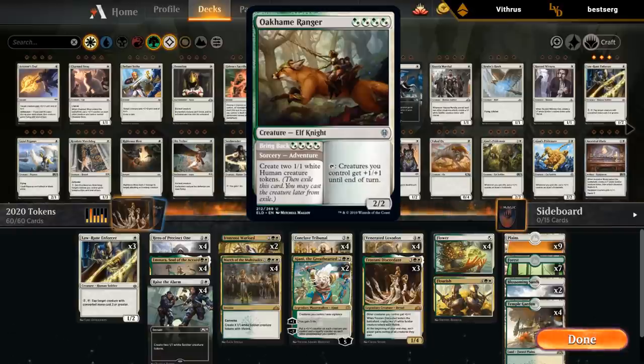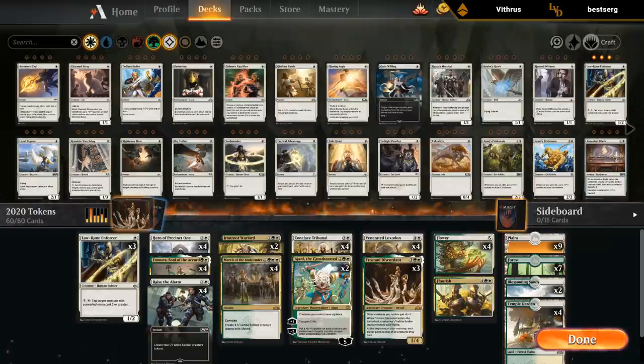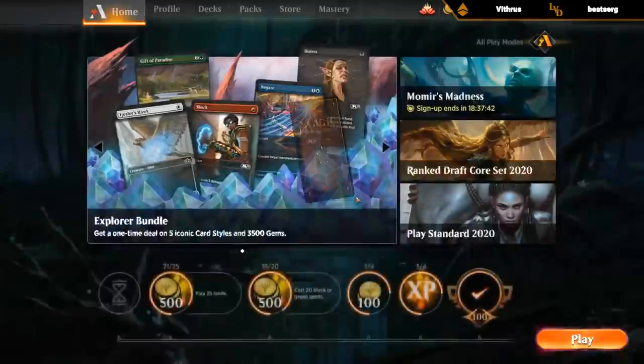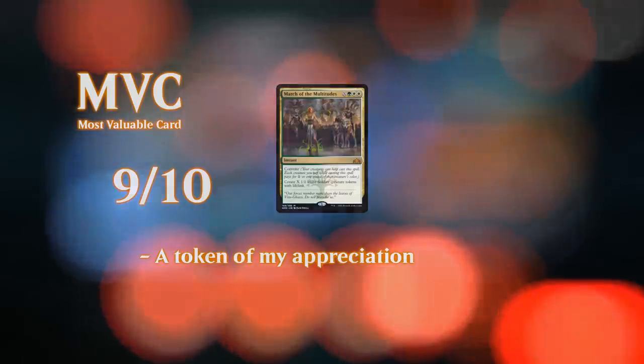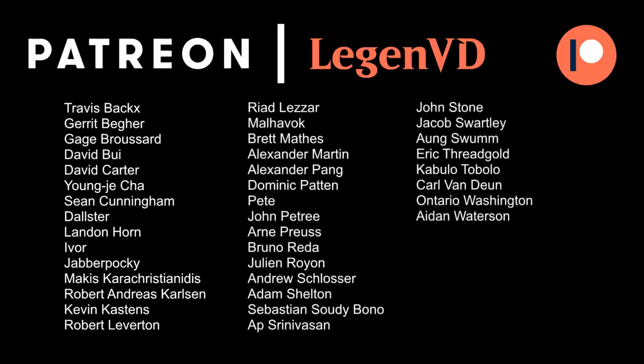The Ranger makes a bunch of tokens - for celestia hybrid a 2-2 creature with an adventure for four hybrid mana making two one-ones, and then can tap to give our creatures plus one plus one until end of turn. I'm not sure if it's good enough - it's pretty expensive for the ability. There is Castle Ardenvale which is one of the rare lands - for four mana tap to make a one-one white Human token, so that's definitely an option and stands out the most among the new lands. Overall not getting too many new toys in Eldraine for tokens, but the deck as is is still quite powerful and could still be a player in the new standard. Thanks everyone for watching, and as always have a nice day. Thanks to all my patrons, and you can become a patron yourself at patreon.com/legendvd.